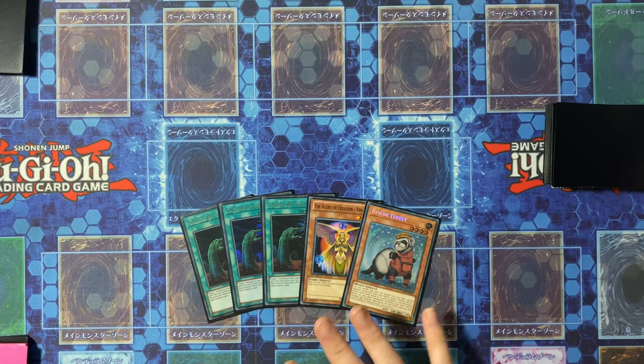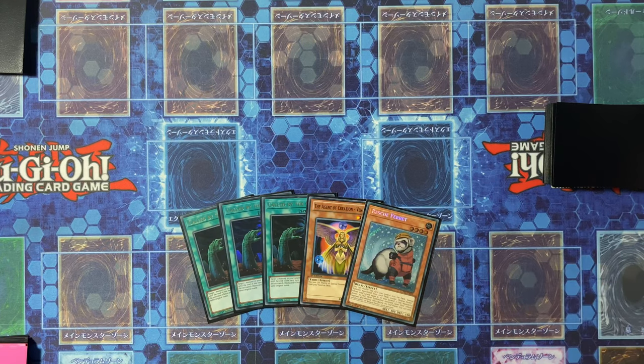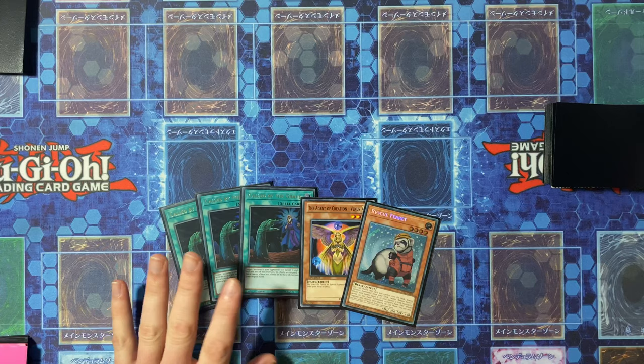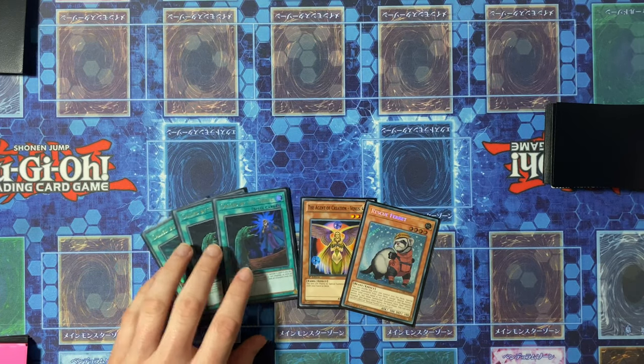If you do draw any of your FTK pieces, you're always going to be resolving the Sayuja first so you can put them back and then get them back with the Ferret afterwards. For the purposes of having a five card hand, we just have the three copies of Called by the Grave here.